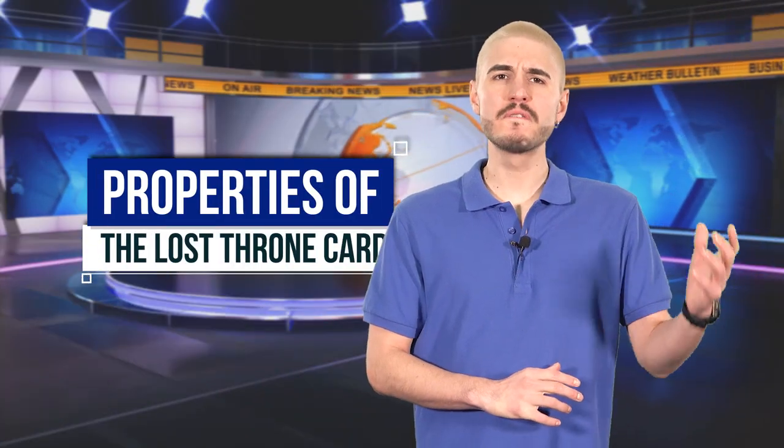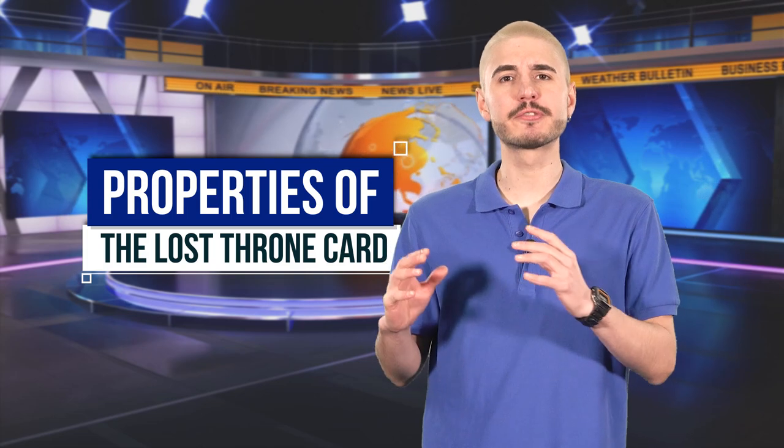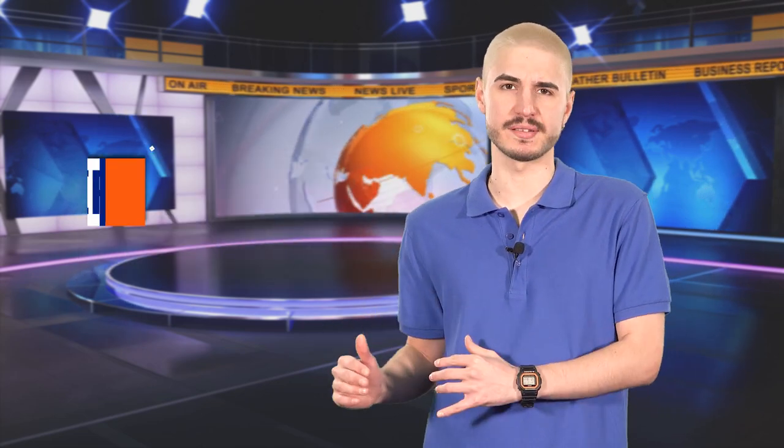The top left corner of the card shows the technology requirements and mana costs. The number in the circle is the cost to spend when summoned, and the color blocks surrounding the circle indicate the technology requirements. To the right of the mana ring is the card's name.